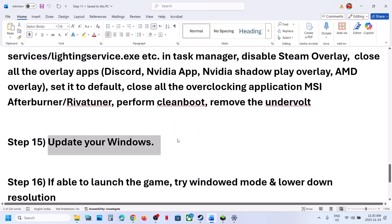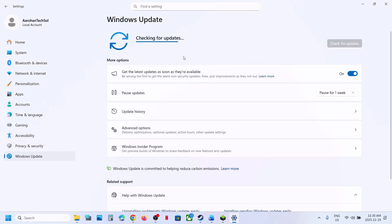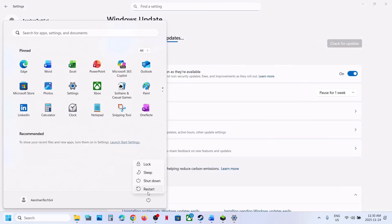The next step is to update Windows to the latest version. Open Windows Settings, go to Windows Update or Update and Security, and click Check for Updates. Once all updates are installed, restart your computer. After the system restart, check if the game works.